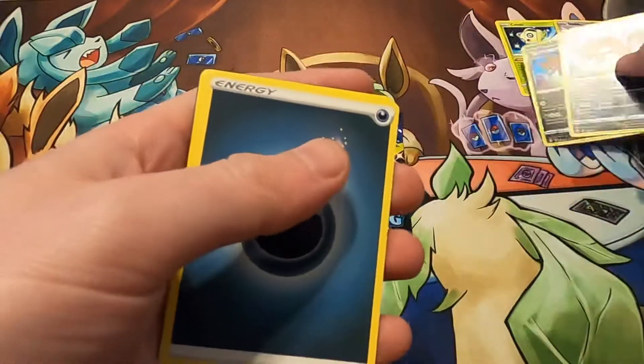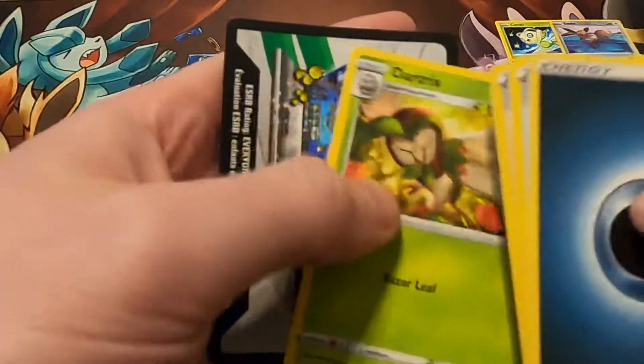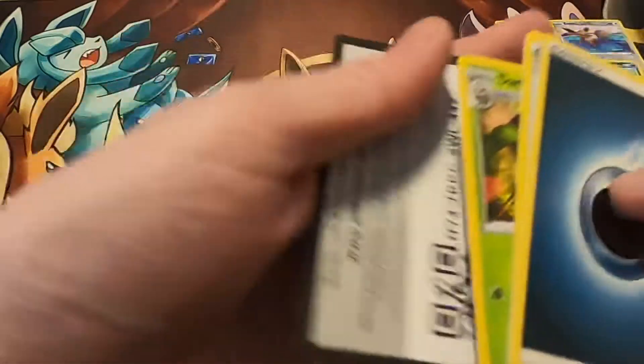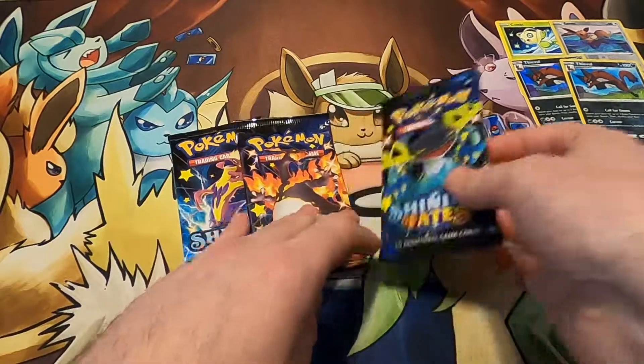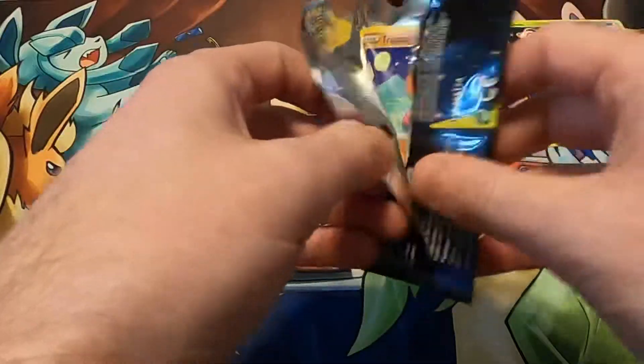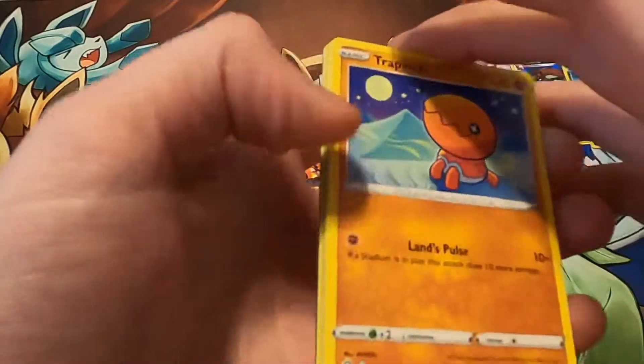That's some duplication, guys, if I've ever seen it. Dark Energy, Team Yell, Gym Trainer, Jar Tricks, and the Code. Duplication City. But hey, still fun to open. Let's see what we get next.